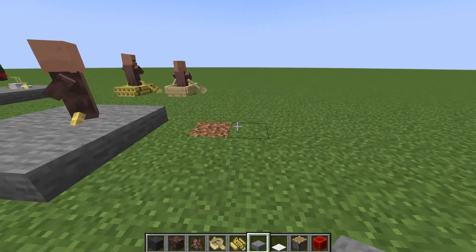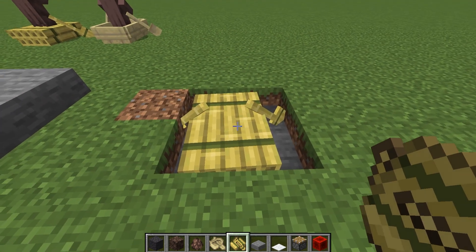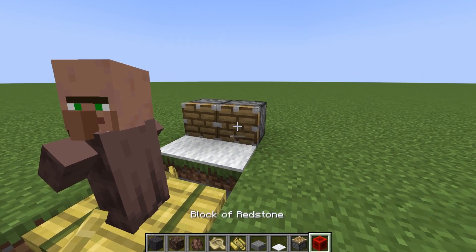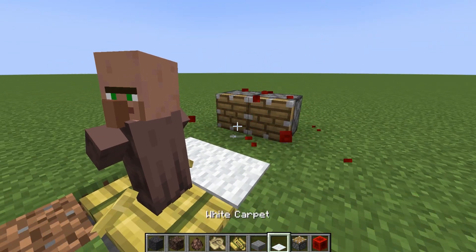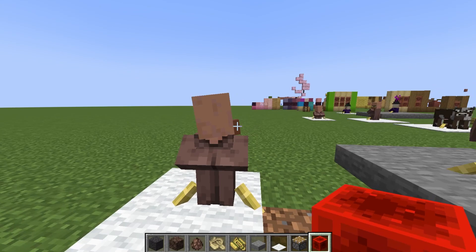Same as always — 2x2, but now we put slabs in there, put a boat, and place our mob. Now they especially can't really go anywhere, so we just start spamming carpet and get our boy locked in the carpet basically underground.